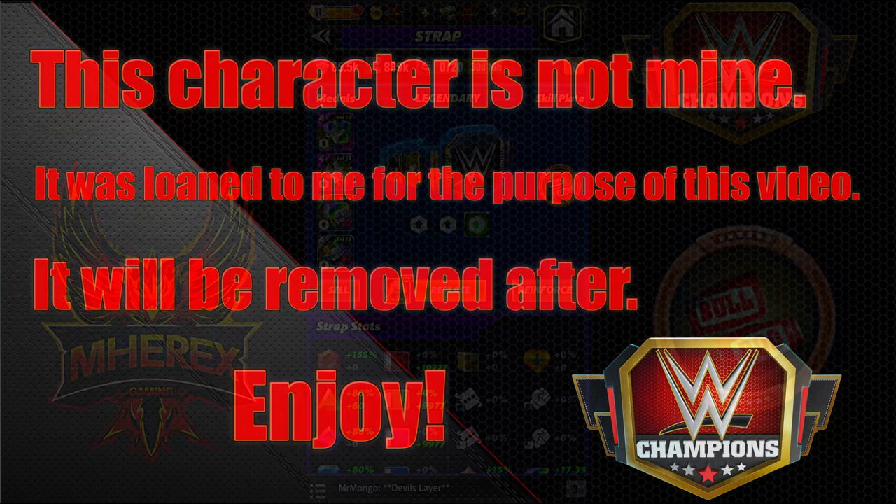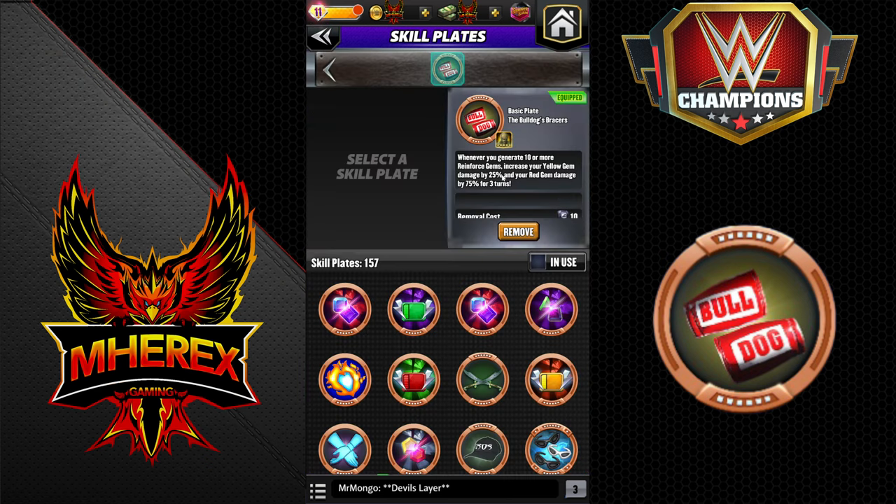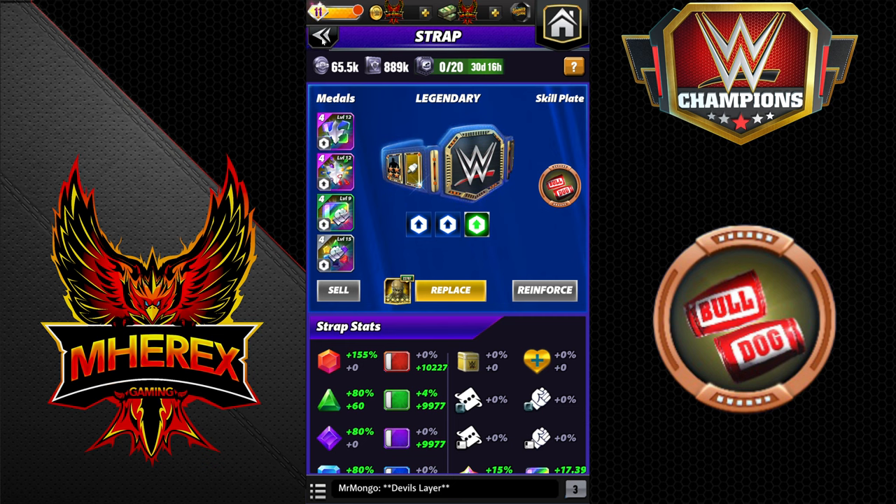This one we're going to be testing the new Bulldog Skillplate, the Bulldog's Bracers, on Zombie Bobby Lashley. Whenever you generate 10 or more reinforced gems, increase your yellow gem damage by 25% and your red gem damage by 75% for 3 turns. In Zombie Lashley's case, it's yellow gem, so 25%.